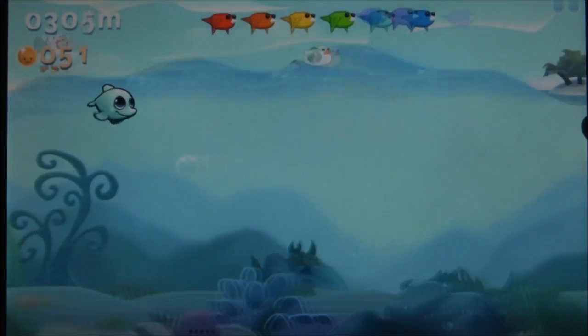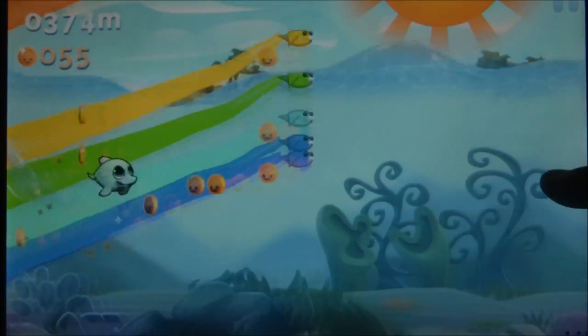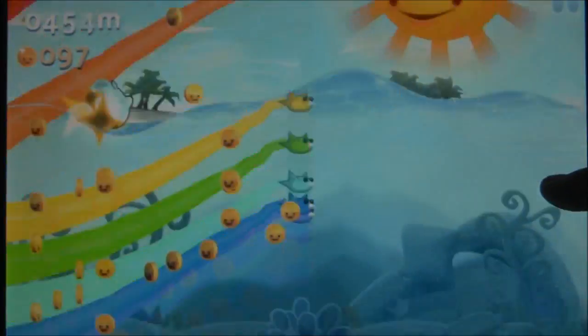You play as Dante the Dolphin and his various seafaring friends, helping them avoid danger as they swim the ocean blue. The screen is split through the middle between water and air, and this makes for some interesting mechanics.